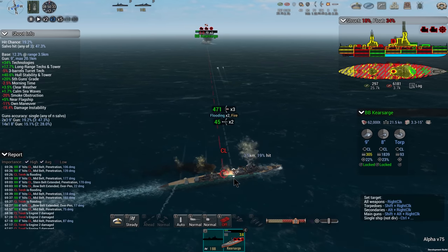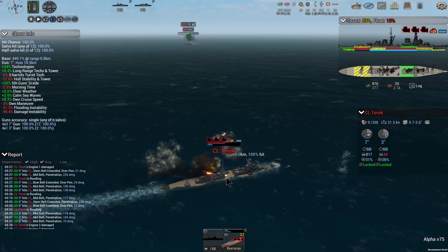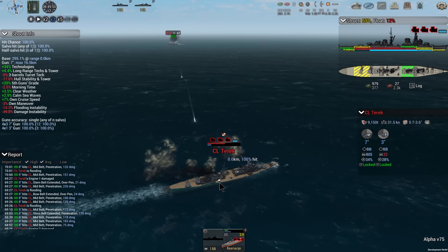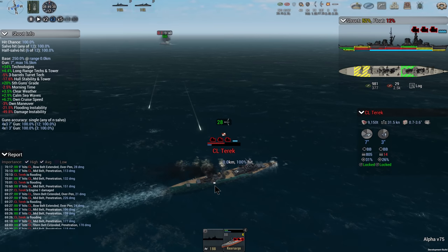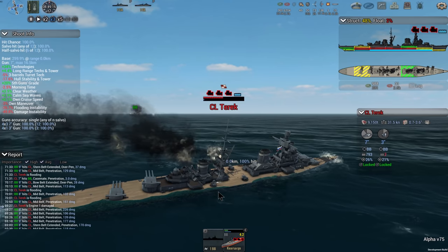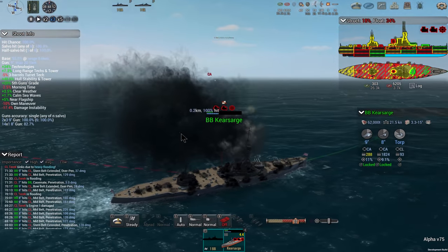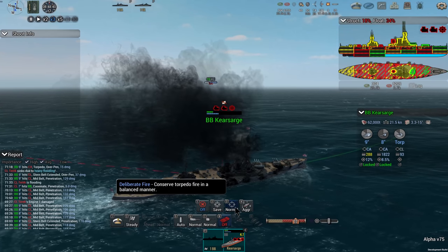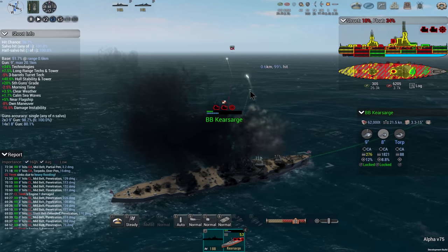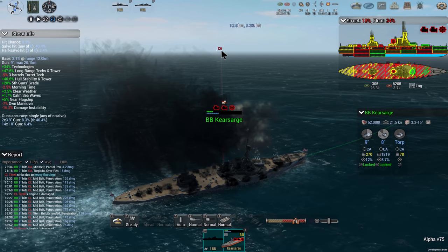We've almost got rid of this guy. He's hurting real bad — less than 15%. We just caused another flood, that's got to do it. Once they get to this point where they're so heavily flooded, they have amazing anti-flood capability but they get so heavy that we land more hits. We'll go ahead and launch our torpedoes. We definitely need to get in there on this guy because it's going to be a little harder to cause so much flooding on him.